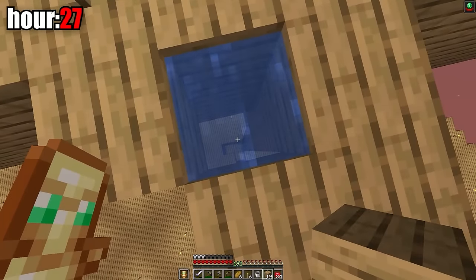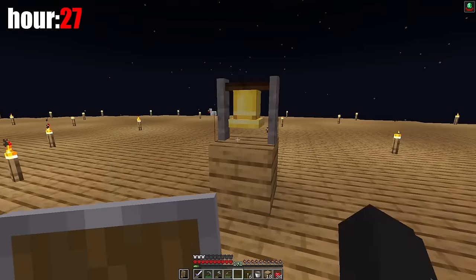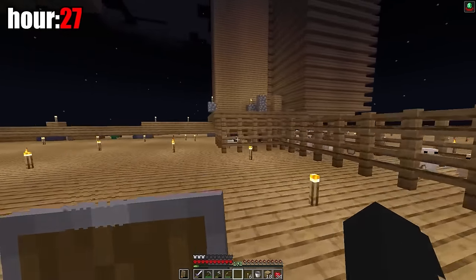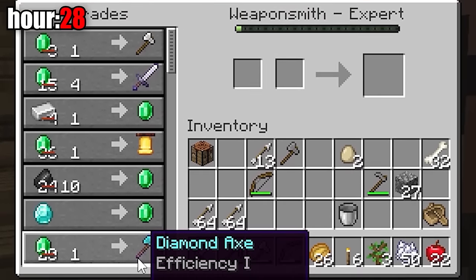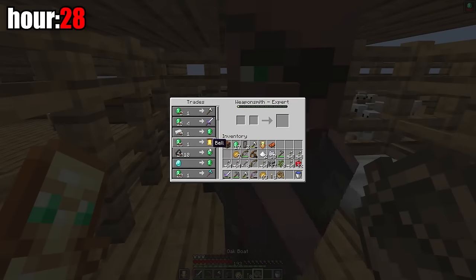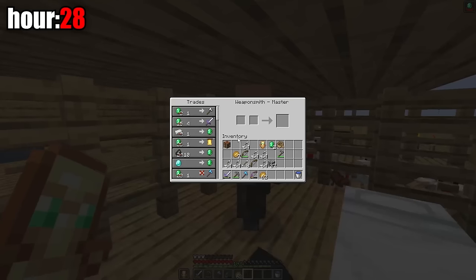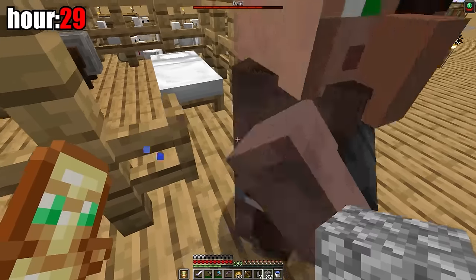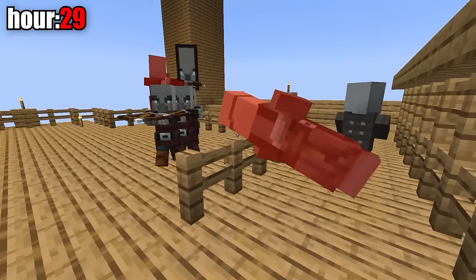I added a lower-half block roof to the mob farm since raids can't spawn there. After upgrading the villager he started selling a bell, which I placed in the center of the island so the wandering trader goes to the bell instead of me. In the 28th hour I leveled the villager to expert — now he sells a diamond axe. At the pillager farm I got the evil omen again and killed the whole raid easily. The weaponsmith then started selling a diamond sword, but it had bad enchantments. On the 29th hour, during another raid, a villager accidentally ran out of his house and was killed by the raiders.